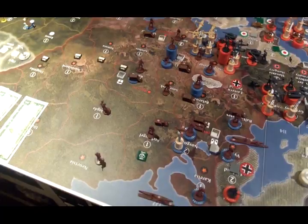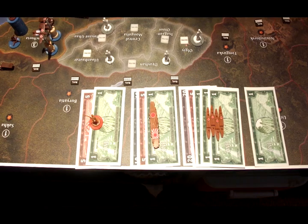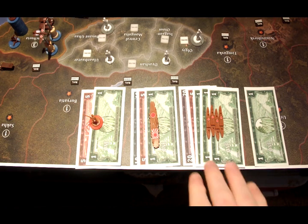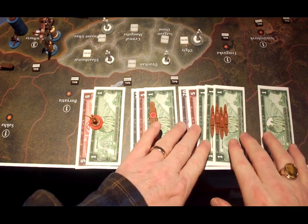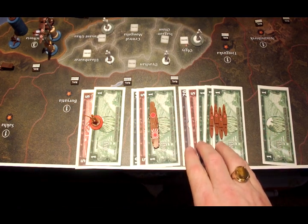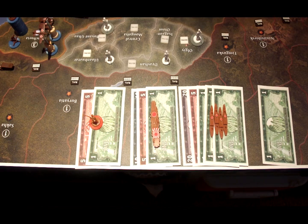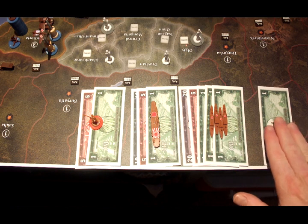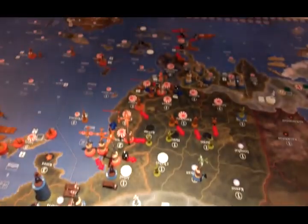Japan will be up in just a sec. Japan has 51 IPCs to spend: 28 on four transports, 16 on an aircraft carrier, and 6 on two infantry. That means they're going to save a dollar. Here are the attacks for the Japanese turn.